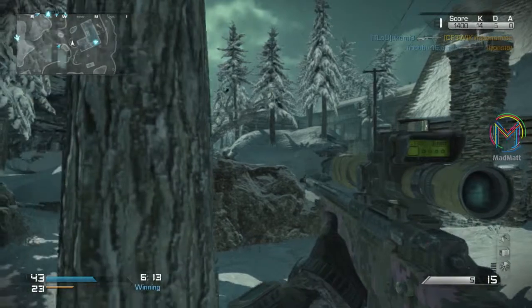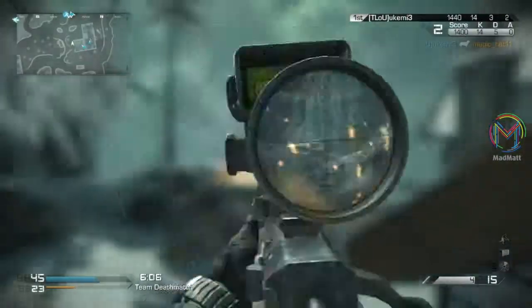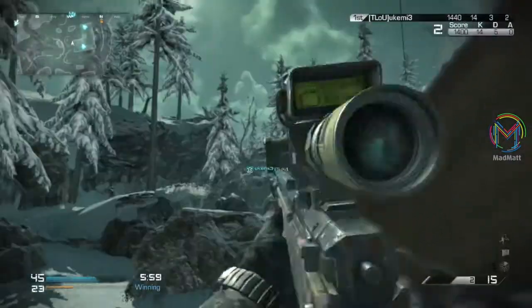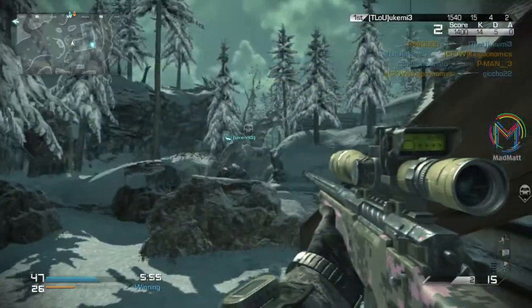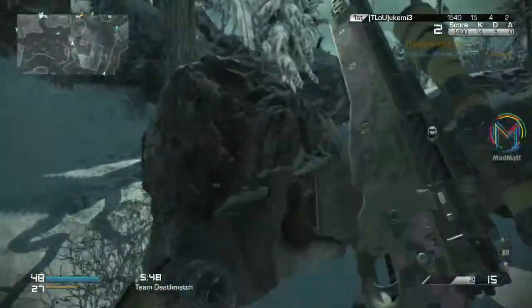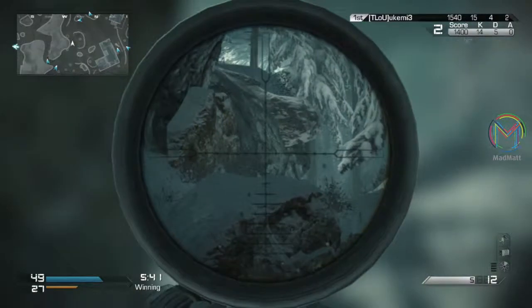For the best class setup, I'll start with the first attachment — the only attachment I use — which is armor piercing. I don't like to use anything else like extended mags. You could if you really wanted to, but on this setup I like armor piercing because when I'm sniping, there are people hiding behind a wall or behind cover, and with armor piercing you can obviously shoot through that stuff, which is great.